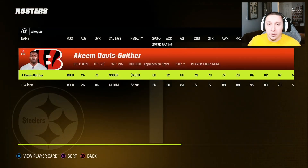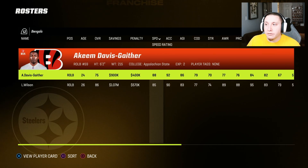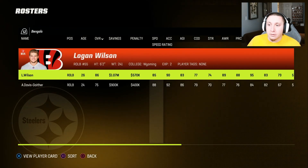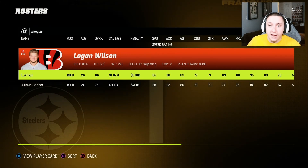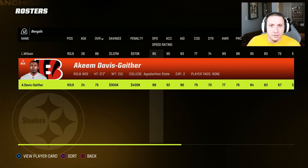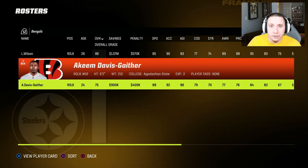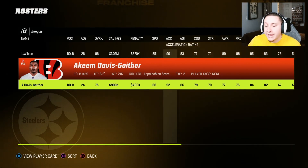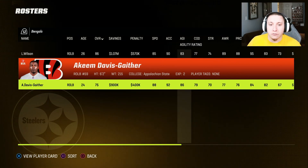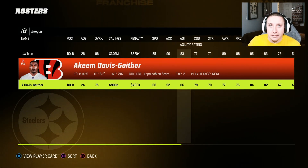At the fifth spot is Akeem Davis-Gaither of the Cincinnati Bengals. He's going to be one of the least important linebackers on this team, especially with Logan Wilson being the stud linebacker, so he's potentially going to be expendable. At 24 years old and 75 overall, he's another really athletic linebacker that's going to be a fantastic user linebacker who can go sideline to sideline and do a lot of what you want as a buildable linebacker in Madden 23.